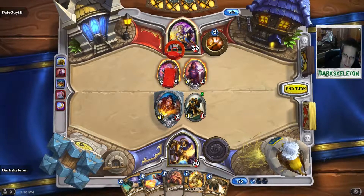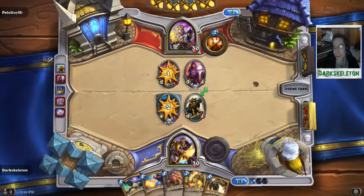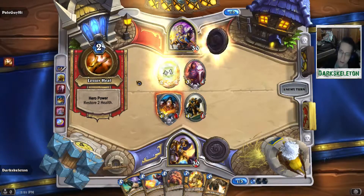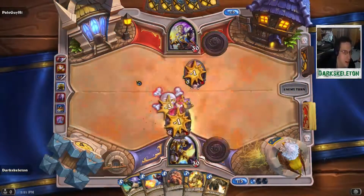I have no other plays, so the only thing I can do is play a 1-1 dude, which is actually going to backfire for me, because this Unstable Ghoul is just going to die. I'm thinking he'll trade the Dark Cultist into my Unstable Ghoul, which is true — he will run it in, but he will heal his guy first, which means he's going to be left with a 2-1 Pint-Sized Summoner and a 3-3 Dark Cultist on the field.